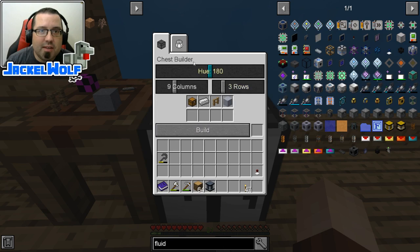If we open this up you can see there is a little GUI going on here. We've got a hue column which we can use to change the color — let's go and make this red. Then we can choose the number of columns and the number of rows in the chest. The actual quest is to build a maximum size, so we're going to go all the way up to 24 columns.